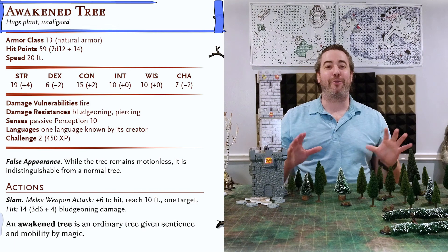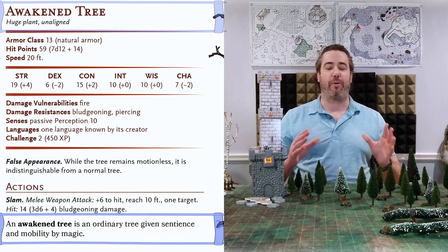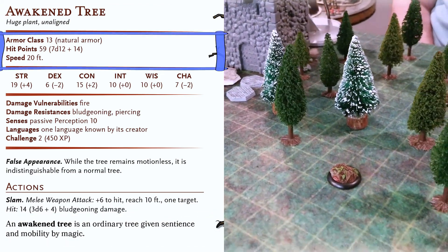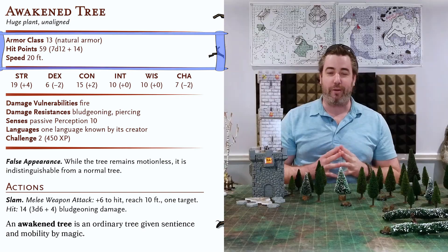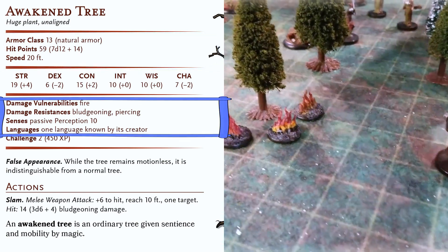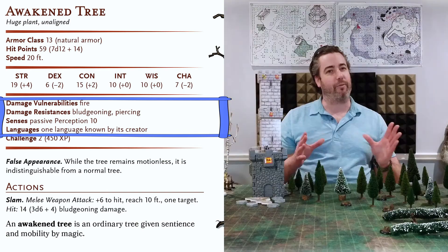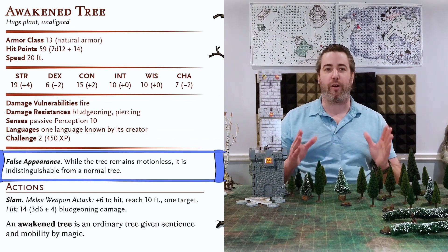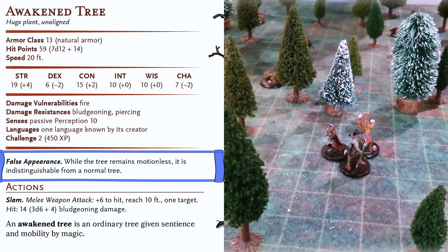Awakened Trees are huge plants that are given sentience and mobility via spells and other magical means. Composed of thick bark, solid wood, and wide branches, an awakened tree has an armor class 13 and 59 hit points on average, and its mobility is only 20 feet. Much like real trees, an awakened tree is vulnerable to fire, but is resistant to bludgeoning and piercing damage. Its passive perception is quite low at 10, and it knows only one language that its creator spoke. Arguably, the awakened tree's most unique feature is its false appearance ability, which makes it impossible to identify when it remains motionless amongst other normal trees.